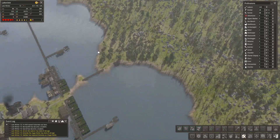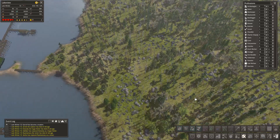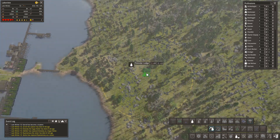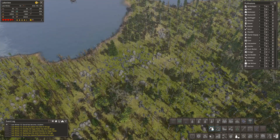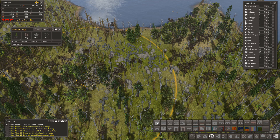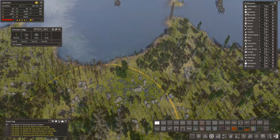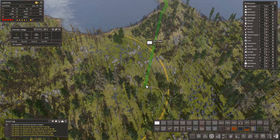Over here we'll have another forestry area. Let's just pause again and get another forester's lodge in over here. If I come this way a little bit and turn it round, we can place it there. The road comes in and connects back through like that.